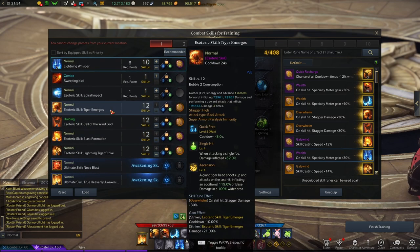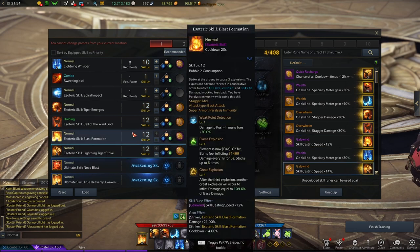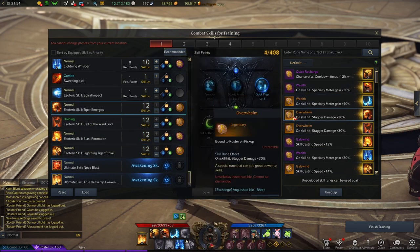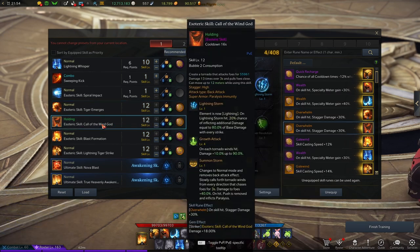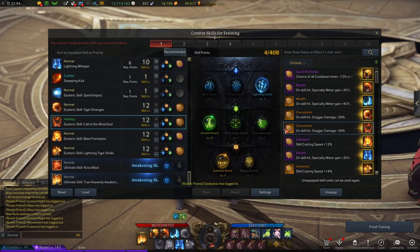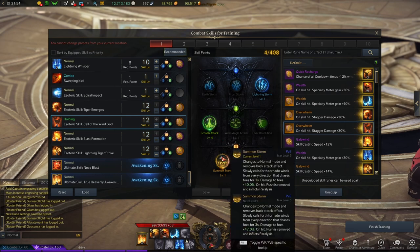For the Esoteric skills, you want to use Tiger Emerge, Call of the Wind God, Blast Formation, and Lightning Tiger Strike. For Tiger Emerge, I use it with Overwhelm rune because this is one of the skills with the highest stagger on the Striker, plus Quick Preparation tripod, Single Hit, and Ascension. Call of the Wind God is also another skill with the highest stagger for the Striker, so Overwhelm rune here as well, with Lightning Storm tripod, Grow Attack, and Summon Storm.